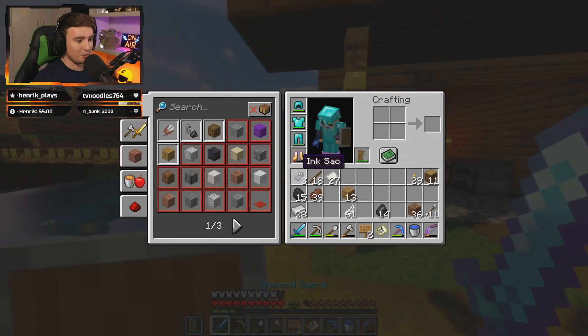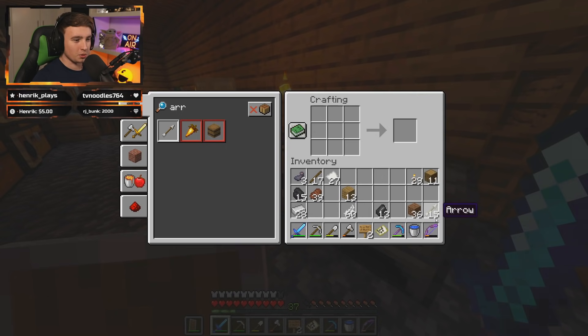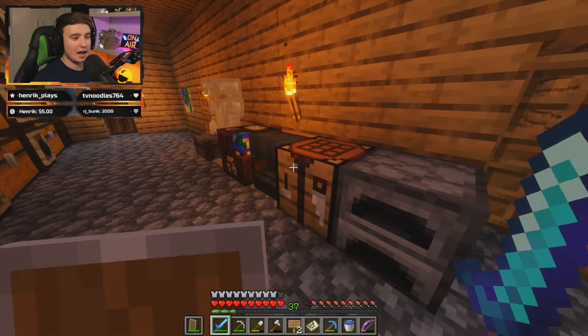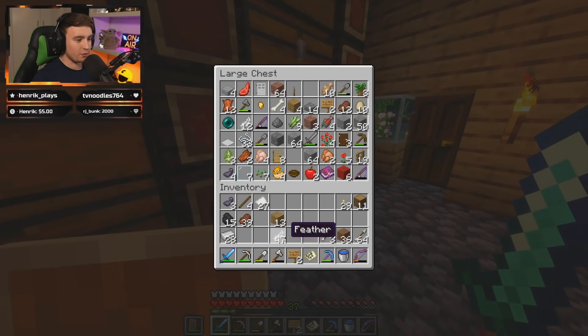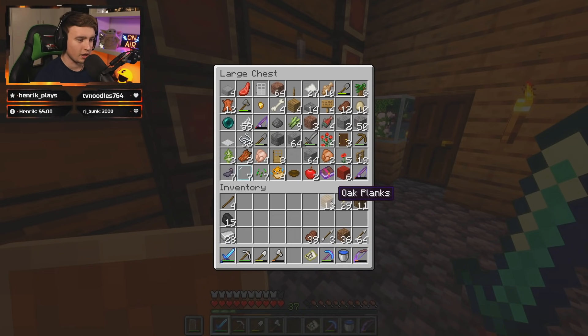Alright, that's enough messing around — let's actually get stuff done and head out. I just quickly want to make some more arrows. I needed feathers and sticks — there we go. That is now plenty of arrows. I don't think there's anything else I should really take on an adventure I don't know how long will last. We should be good to go.